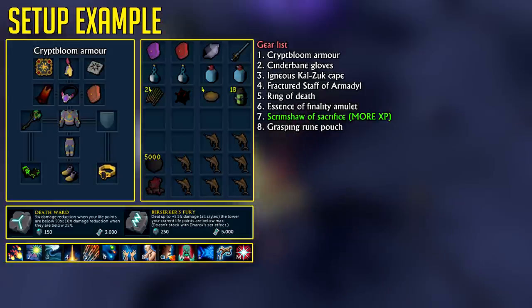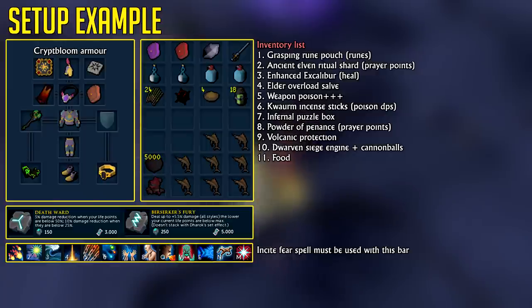As for the action bar, if you don't have an ability like Magma Tempest don't worry — you absolutely do not need it, it just simply helps. The inventory setup is quite a straightforward one. I'm using grasping rune pouches to save money on runes and hold them without clogging inventory. Ancient elven ritual shard and enhanced Excalibur to use every now and then to heal back up and restore prayer points. Powder of Penance for prayer points to completely AFK here, though you don't need it — you could bring super restores and prayer potions instead. Elder overload salves for maximum damage output including protection against dragonfire in case an ambush spawns.